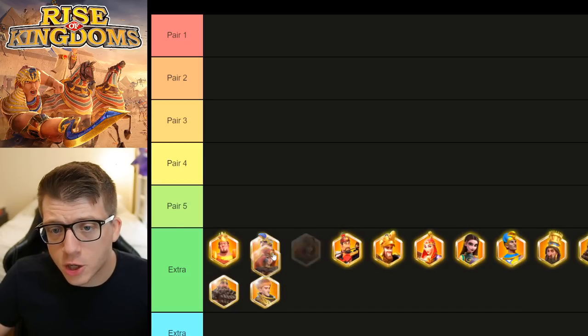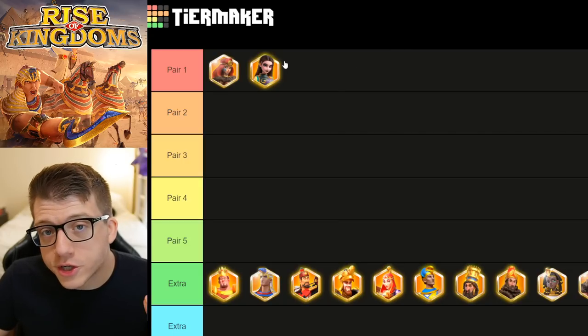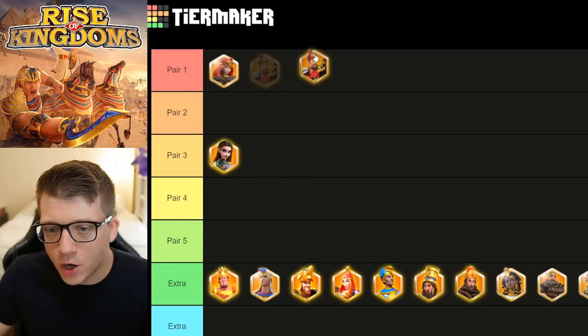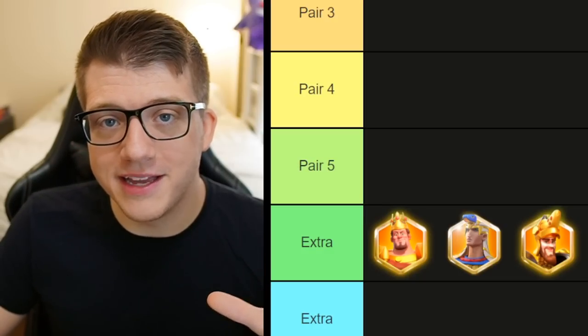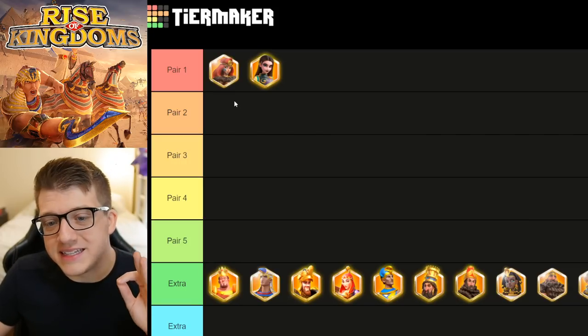The first pair I want to talk about is Boudica with Artemisia. I know a lot of you were expecting YSG, and if you were only building one commander pair then yes, I would say go with YSG — I think this is a very high damage output march — but we're going to talk about YSG a little bit later, so don't freak out just yet.